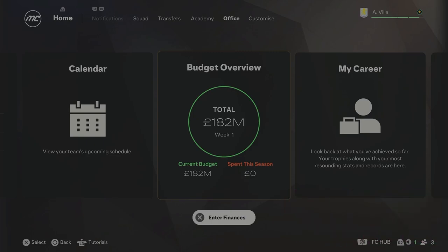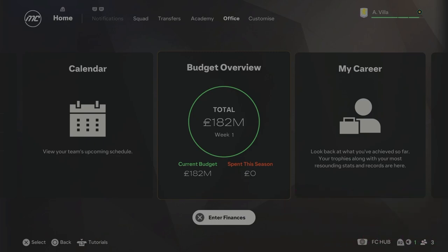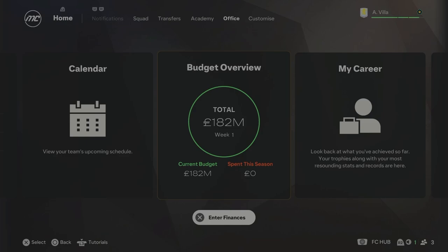Season 2 is starting and we've got £182 million in the bank — an absolutely insane transfer budget. I'm going to go on an absolute haul. Like I said in the Season 1 intro, this rebuild is not going to be very realistic. Once in a while it's nice to pick a bigger team and spend a load of money trying to win every trophy. So with £182 million to spend, we're going to build on this team and try to get our first trophy.